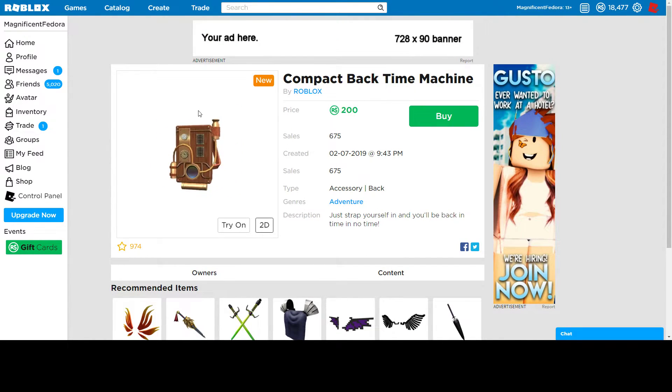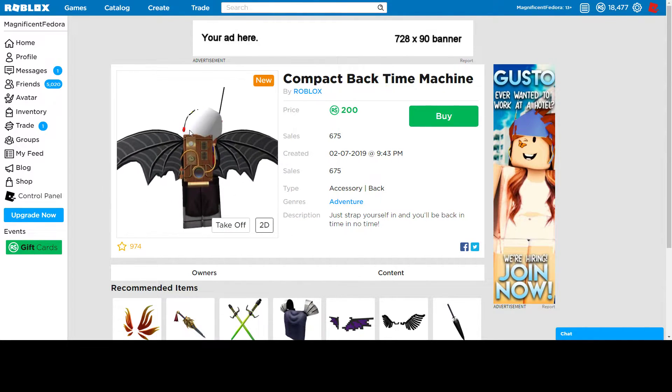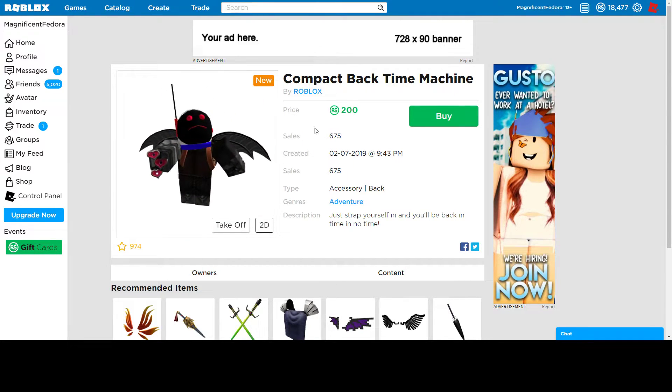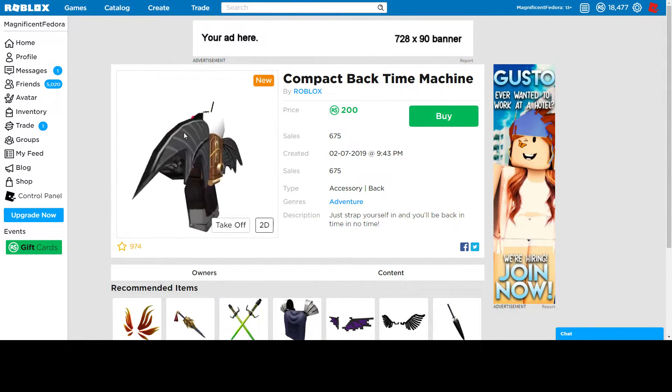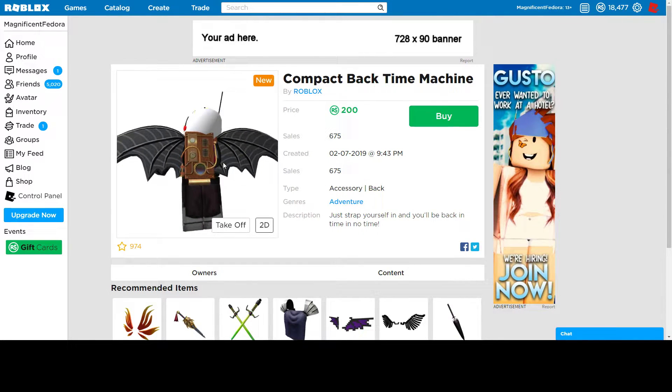This compact backpack machine looks like a backpack. For 200 Robux, I think it's pretty cool — it's cheap for a backpack. It also doesn't look too bad. It has about 700 sales. It's never going to go limited since backpacks don't go limited, but if you want it for looks, I think it's pretty cool.